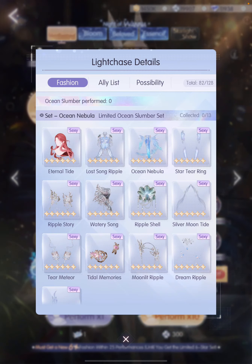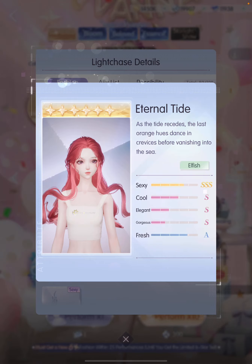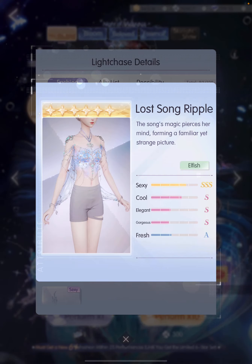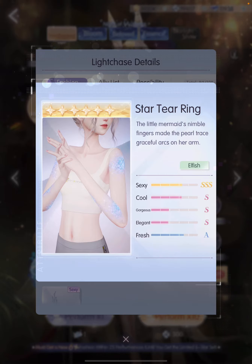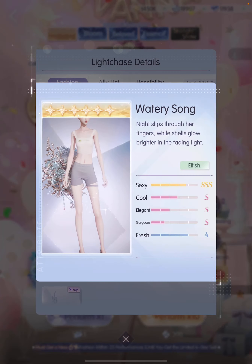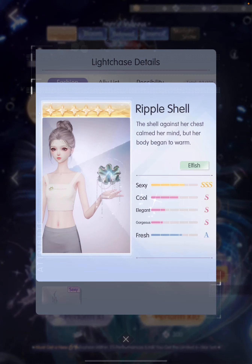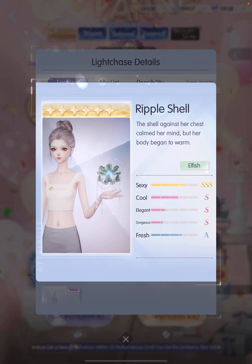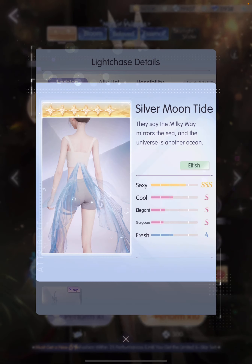The first six-star set is called Ocean Nebula and it features this beautiful red hair. I think they were trying to mimic Ariel from The Little Mermaid, which I love. Then we have this top that looks really ethereal and of course the mermaid tail. We also have this tattoo that looks like scales — so pretty, I love the colors. And then we have something for the ankles — oh my god, is this a huge shell? And we have what looks like a beautiful open oyster revealing a pearl. Such a beautiful handheld.